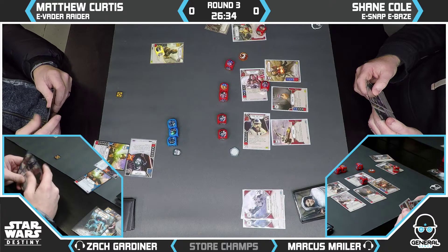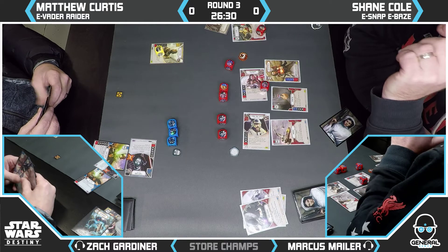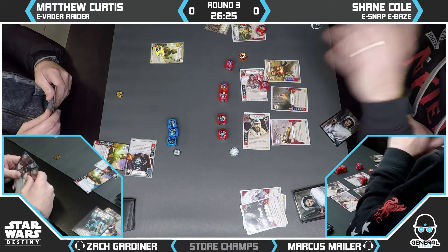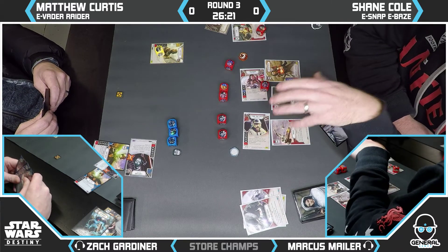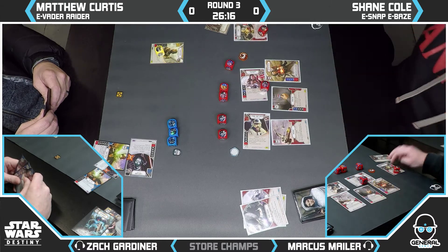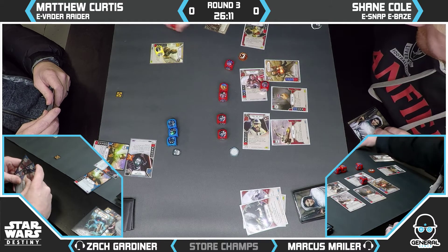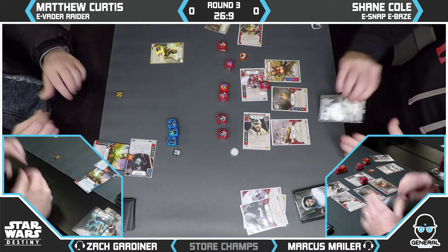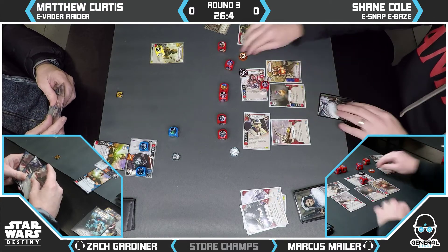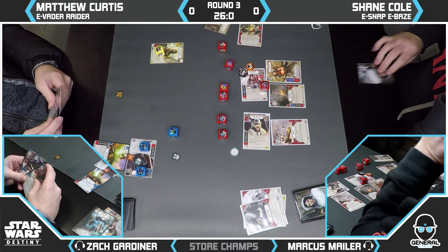Matt rolled in — three on Vader, a focus, and Disrupt 2. Shane was deciding what to discard. The discard on Vader is consistent and is a big deal. You're playing with four cards a turn and it adds pressure — giving them one less re-roll a turn, choking them slightly as Vader tends to do. That cheeky choke does go a long way.